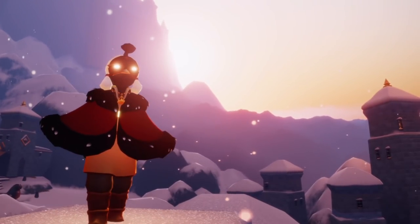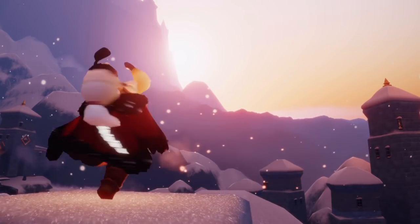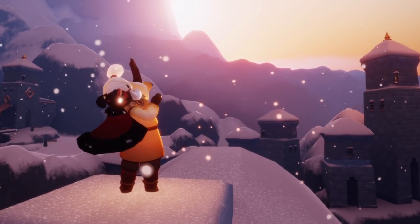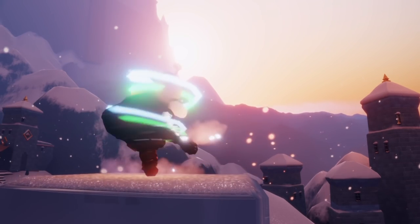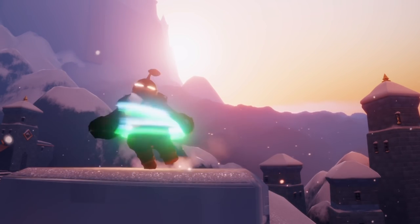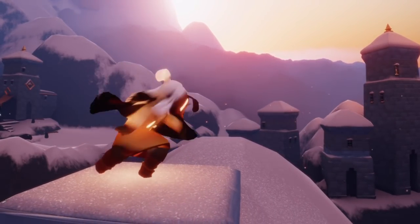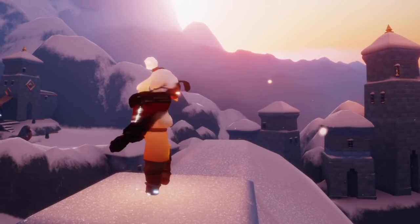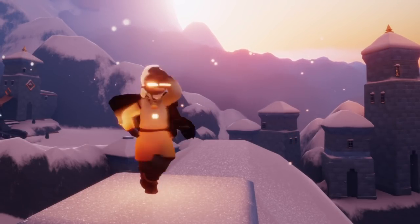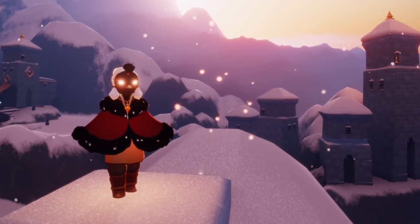Now let's check out their spin emote. We have the level one version — I love how we lift up and down, and I also love when you stop, it's a little bit sloppy. The level two version has some colors as we go up and down. The level three version is a lot more elegant and practiced, especially when you end the emote — it's very graceful. And finally we have the level four version.